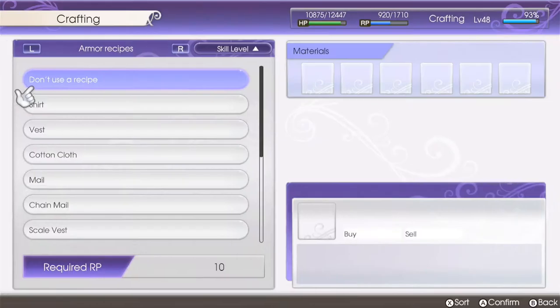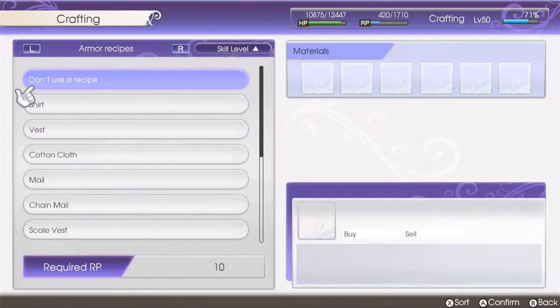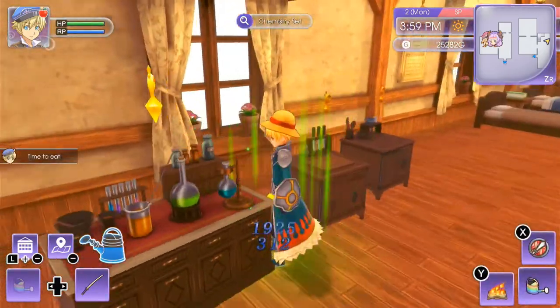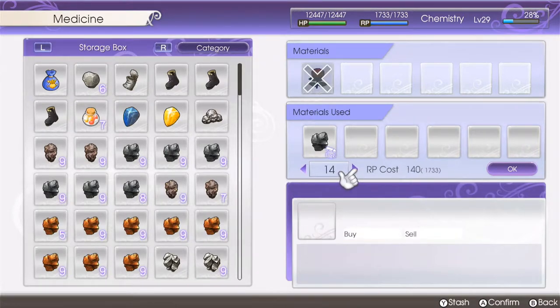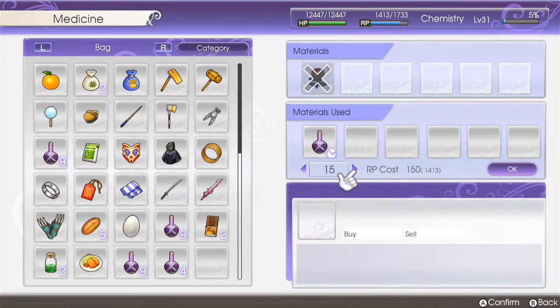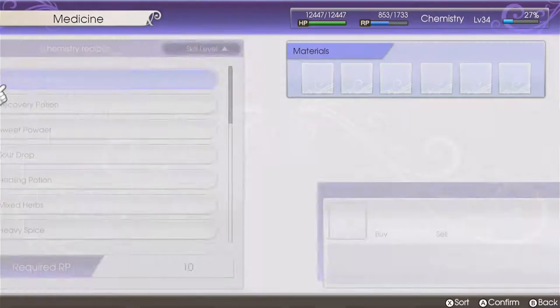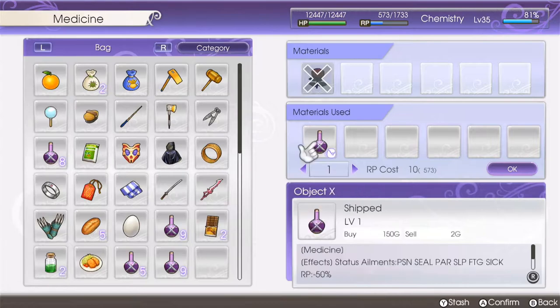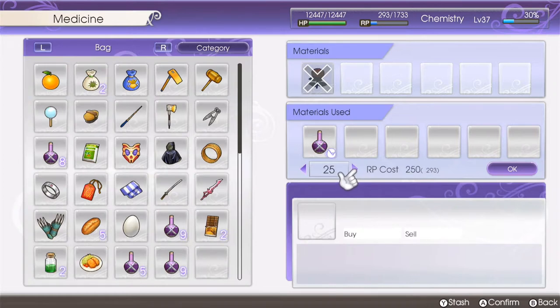For crafting and forging you wanna use scrap metal since you get scrap metal back when you fail. However, when you get to the chemistry table I just used one iron to start. I maxed out my bag space with iron on the charges, because that's the thing that decides your charges — it's your bag space. So if you wanna do this quicker, empty your bags totally and just go nuts. When you do your first crafting at the chemistry table you'll get a lot of object X, and then just re-use the object X over and over again, just like the scrap metal in crafting and forging.